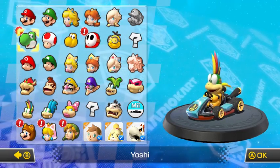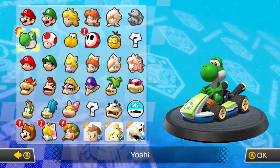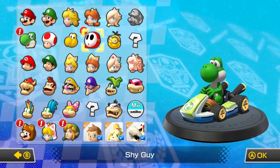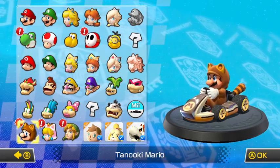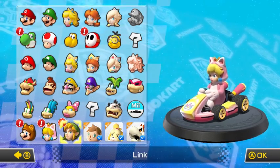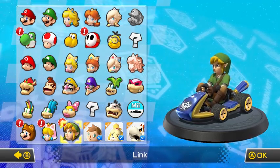So the new characters are... is there a new Yoshi? For some reason there's an exclamation mark around Yoshi - maybe he's got a new kart or something. And Shy Guy as well. The three main new characters are Tanooki Mario, Cat Peach, which is basically Peach in a cat outfit, and Link from Zelda as well, which is pretty awesome.